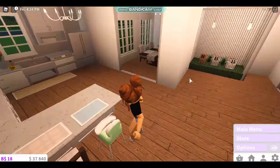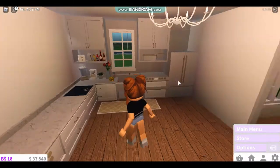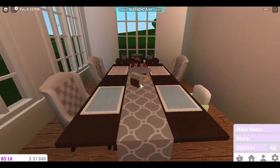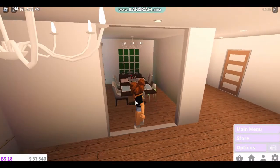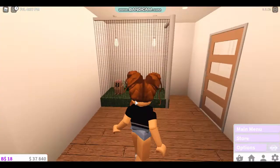And then we have a counter and our kitchen, and our dining room. I really don't know if we'll be doing anything in this dining room — we might have something. And then we have our bunnies.